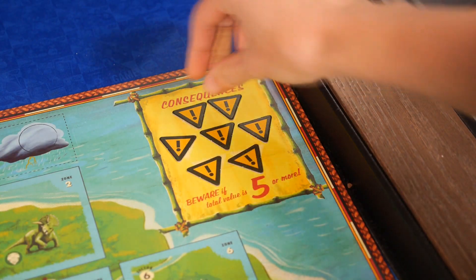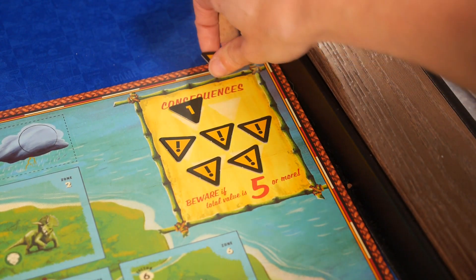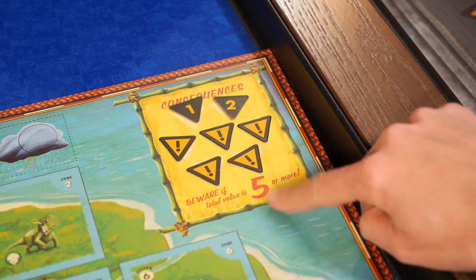As herbivores and carnivores get hurt, and other events or objectives are missed, you may flip over crisis tokens. Once you accumulate a certain number of crisis symbols, you lose the game. Dinosaurs dying, missing objectives, taking too long, or losing players — including NPC tokens on the board — can all cause you to flip those crisis tokens.